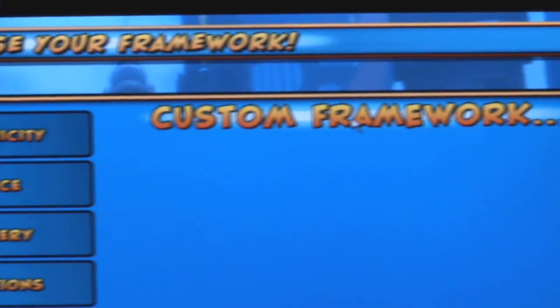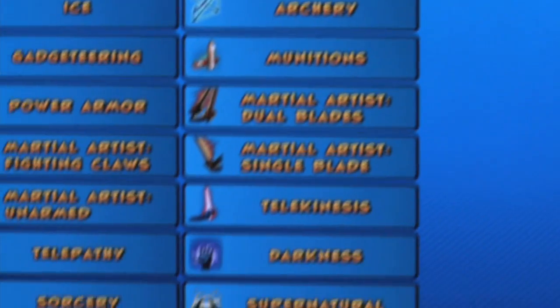They are thematic groupings of different types of classic four-color comic superpowers that you can choose from either in a package, which allows you to take a thematic set, or if you want to, go into a custom framework and use every power in the game to build your hero from.